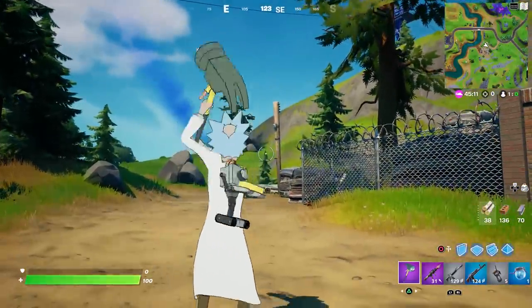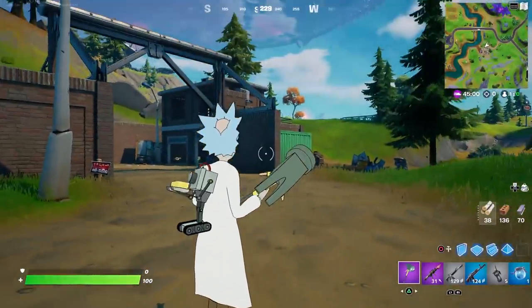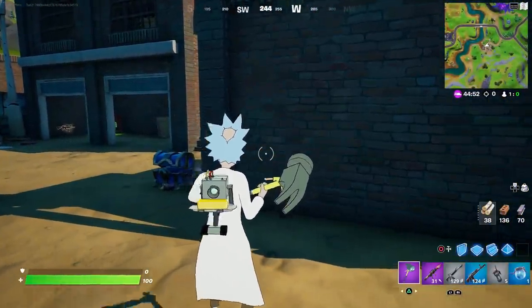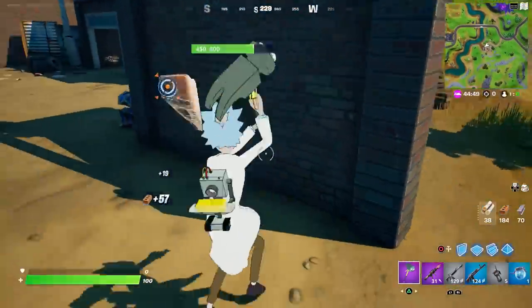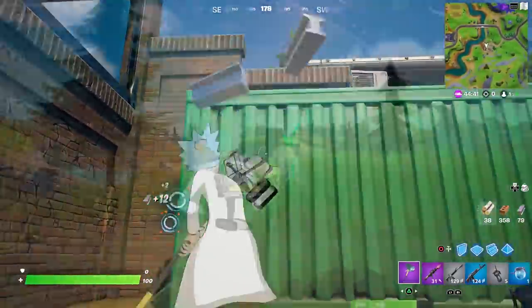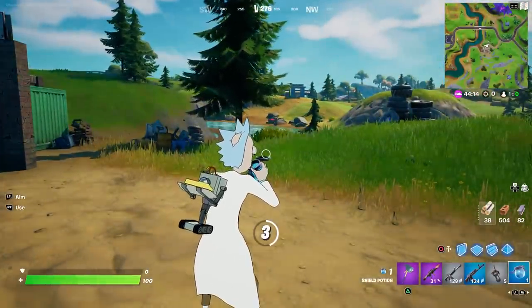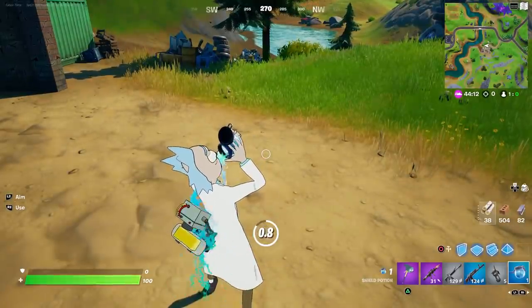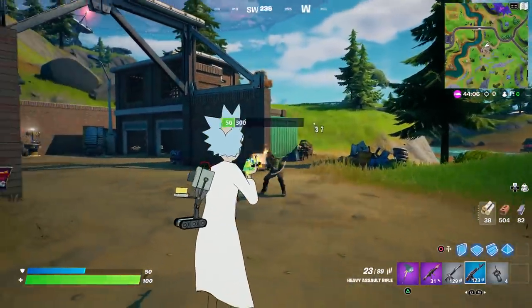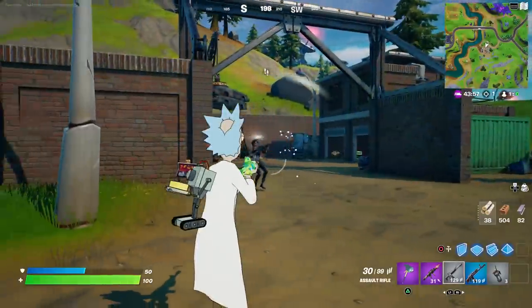I think they missed a huge opportunity here — Morty's voice should be on this pickaxe. Rick and Morty are actually voiced by the same person, but when you hit something he should talk, there should be a Morty quote every time you swing it. Let's see if he's secretly reactive in any way — I'm going to drink some shield. Nothing happened. Let's get in a fight and see if the butter robot does anything. Nope, same animation — still trying to pass the butter.